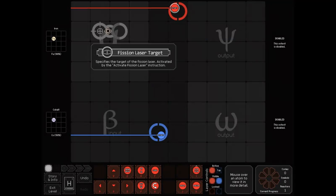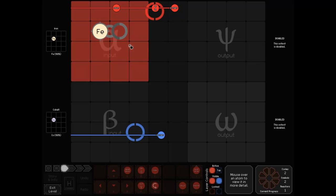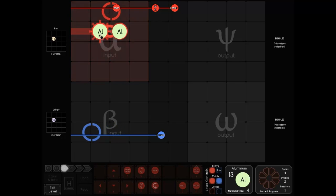Fission is very similar to fusion — it's just kind of in reverse. You put an atom on the target, hit the split command, and it'll split it in half. So we've got iron here. We'll split it in half, which will become element 13 — aluminum. And there it is, split in half.